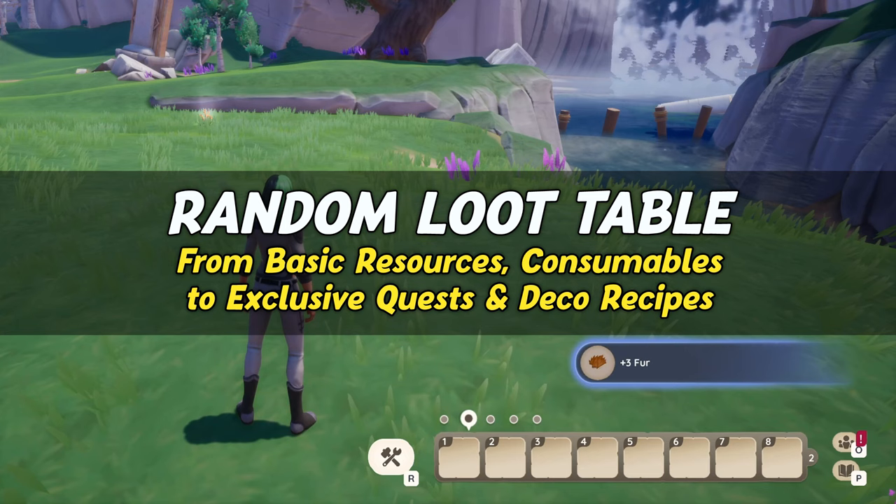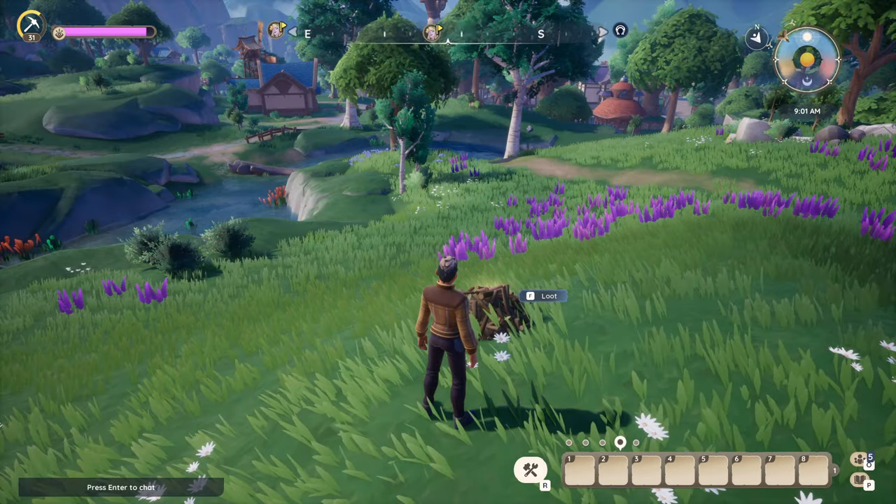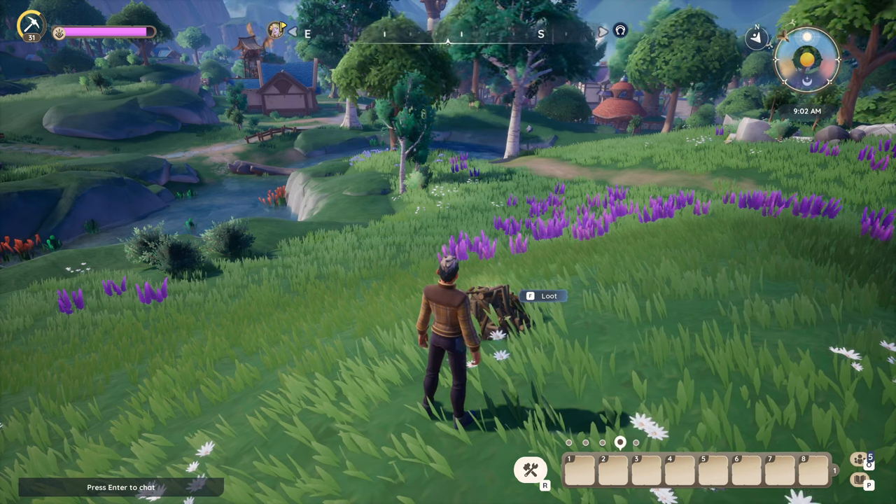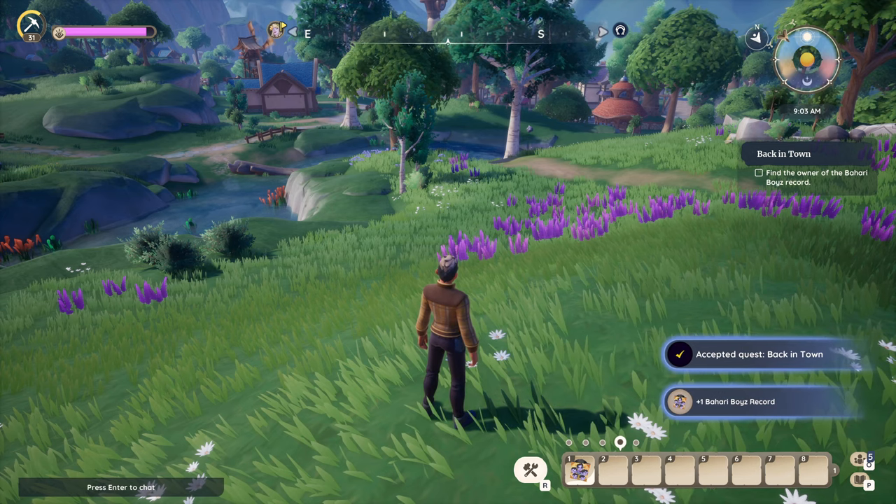This ranges from basic resources like wood, ore, gatherables and seeds, to more useful consumables like the bussy jar or hunter's horn. In other words, and as with most randomised loot tables, there is a certain amount of luck involved when it comes to rummage piles.